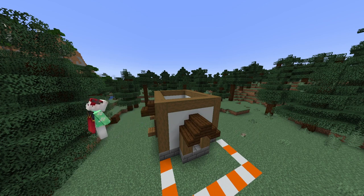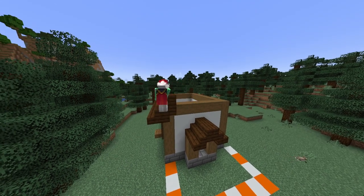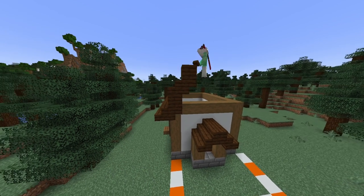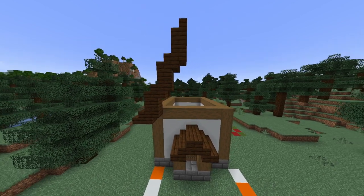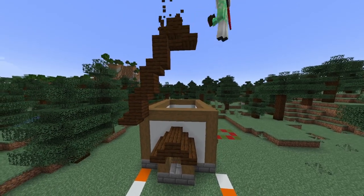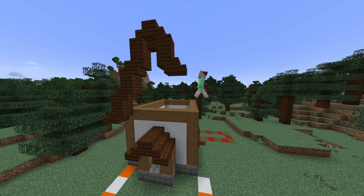Now we want to start building the main roof of our house. We want to take our dark oak stairs and run them along just like this. Now we want to place a dark oak stair with a spruce plank on top, followed by another dark oak stair. Repeat this pattern until you get to the middle. Once you're at the middle you want to place an upside down stair with a slab on top. Now we just want to copy our pattern onto the other side.